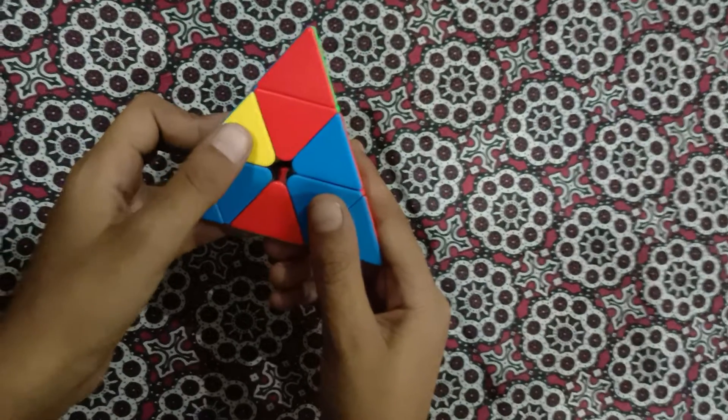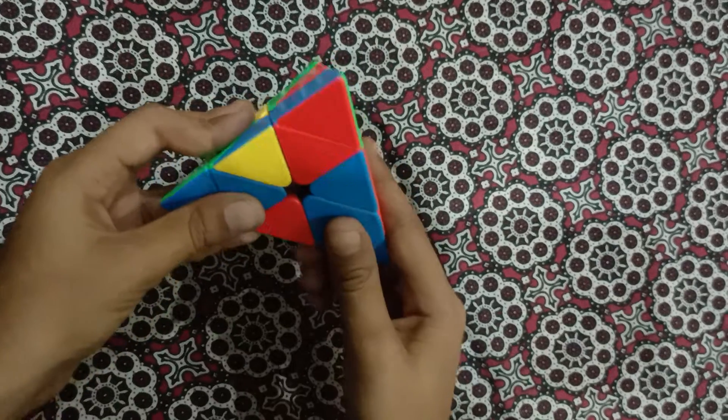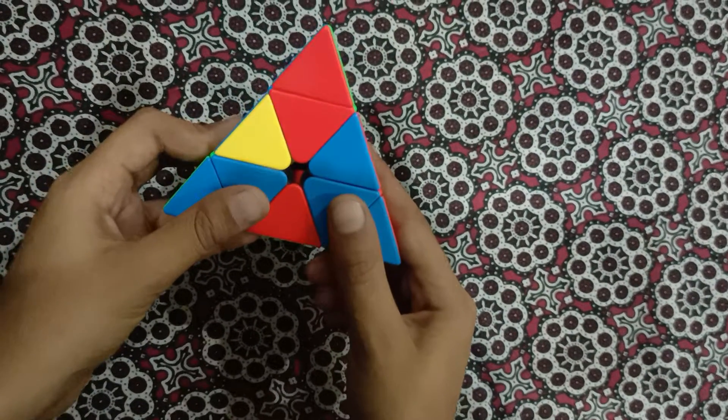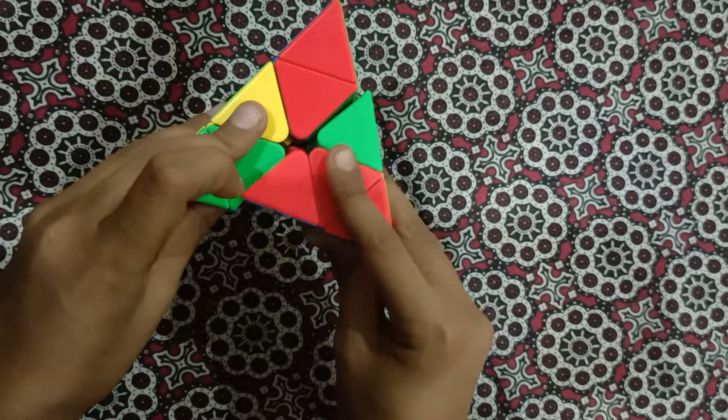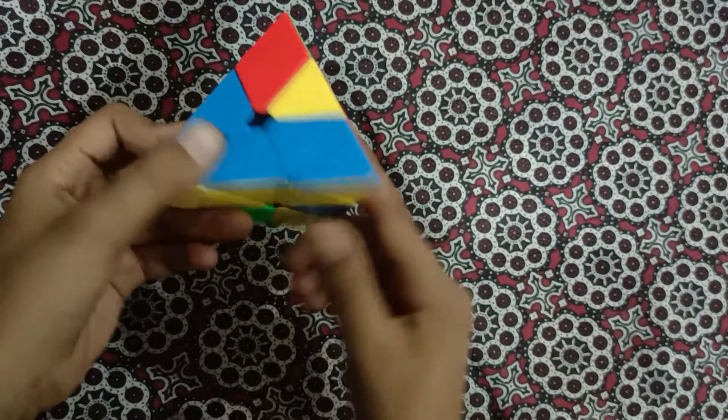In this case, yellow is on our left-hand side, so we have to do the left-hand algorithm: lower the left, lower the right, raise up the left, and raise up the right. Look — the edge is in its place.